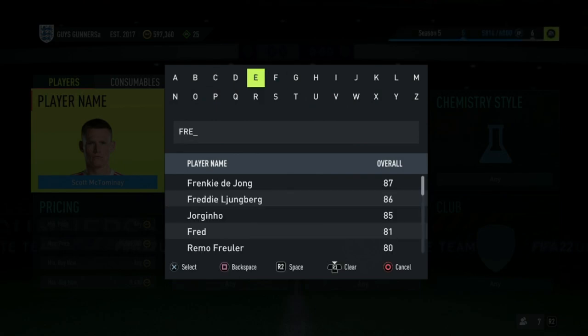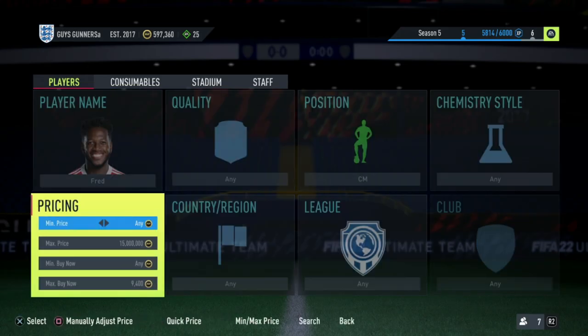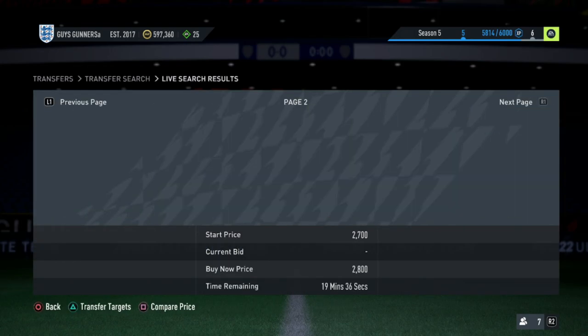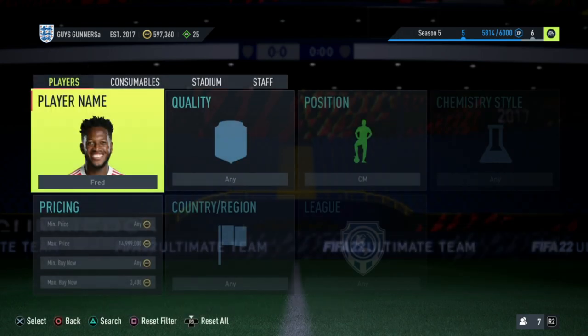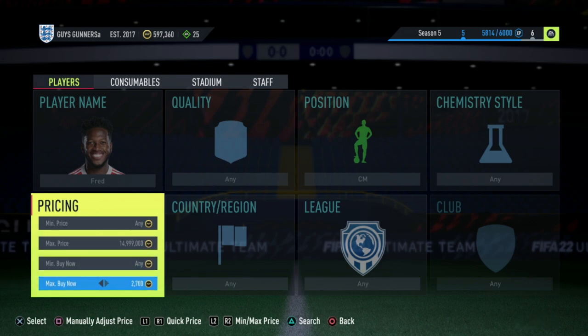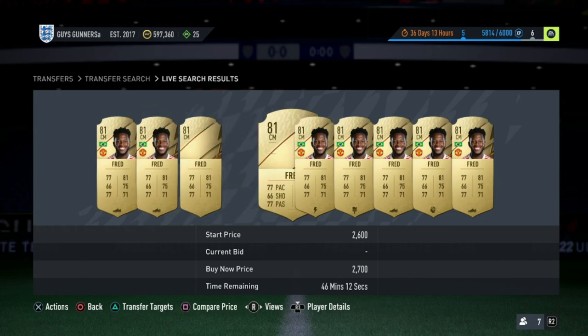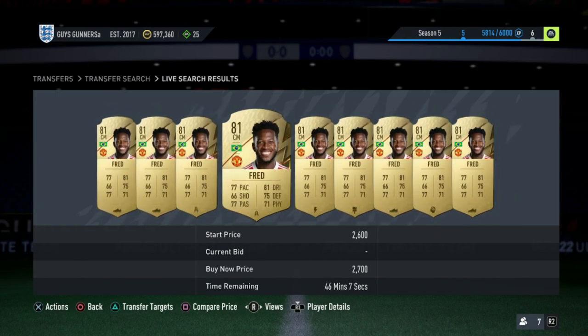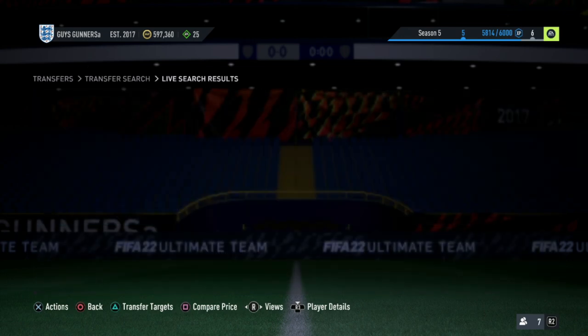But it's not just McTominay - there are many, many cards that you guys can do this with. What you're looking for is around a 10% to 20% undercut on the card's price. For example, with Fred, normally his cheapest card on the market is around 2.6K with the centre mid position applied. What we would look for is if there was any for like 2,000 coins - then you would pick it up and relist it on the market for 2.7K.